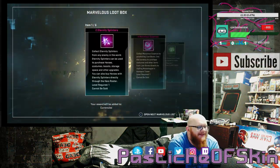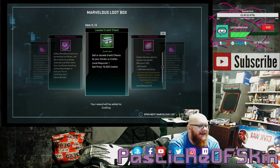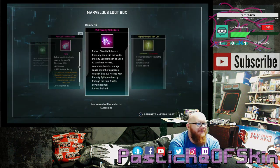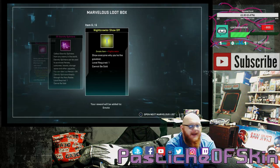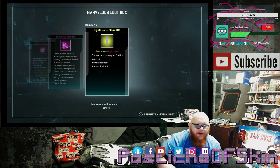Down to the last two. Box 24: 2 Eternity Splinters, 4 Marvelous Essence, a Loaded Credit Chest, 20 Relics of Subterranea, 25 Eternity Splinters, and a Nightcrawler Show Off. Happy days — do love Nightcrawler. I want to see what he's got to say. I hope it's actually something to do with his swords, like holding them in his tail.